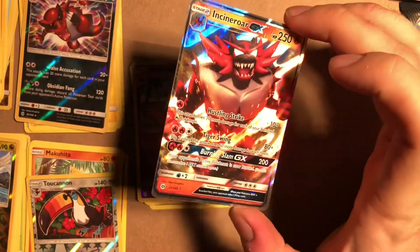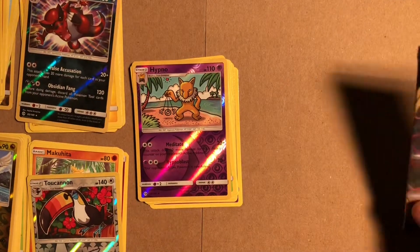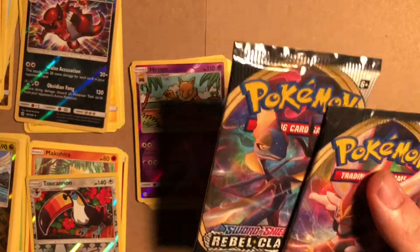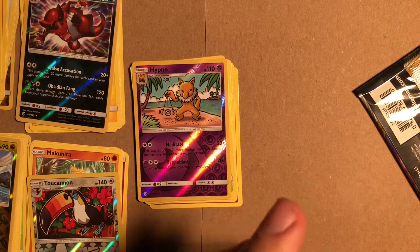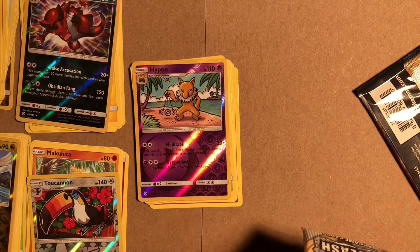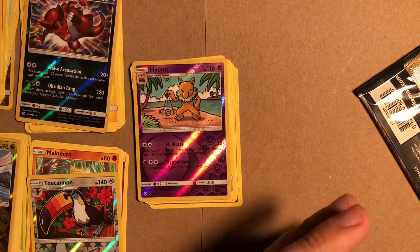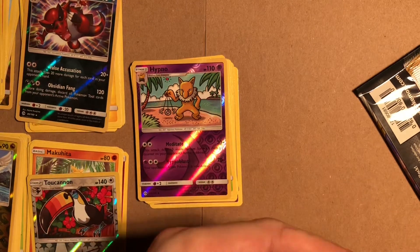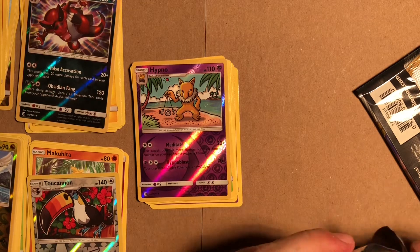That was five packs — one GX, but something about that is just really pretty. Now these two Rebel Clash packs — I might be able to say some of the names because I've actually played this game completely. I filled the Pokedex. If I could get Falinks... Falinks is just a ridiculous Pokemon but he is my favourite. I don't like fighting types usually but Falinks is just such a silly little Pokemon.